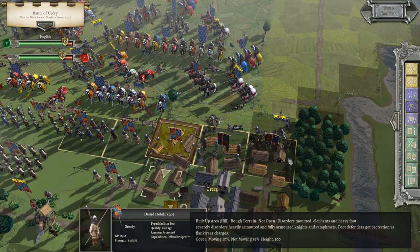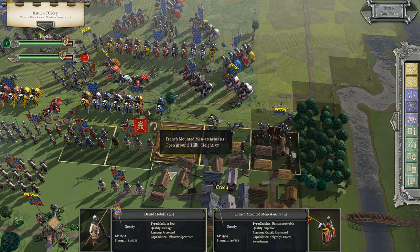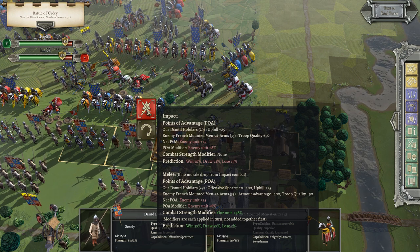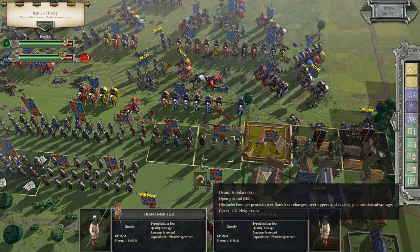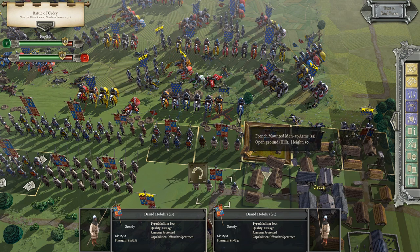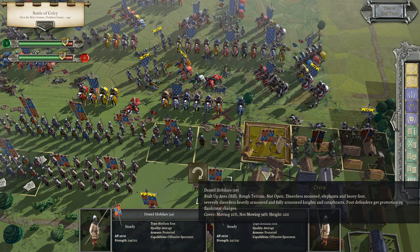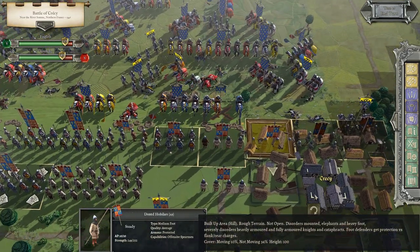We've got two turns of ammunition with this crossbow group so they're going to do more damage. Then there are the hobilers — not a whole lot they can do. We could try to wrap this up in melee. I should start calling it melee since that's what the game calls it. I very much doubt the French cavalry is going to come into the village — they get all kinds of penalties for getting disrupted. This is rough ground here, so it would immediately disrupt their horse. I don't think they're going to do much.